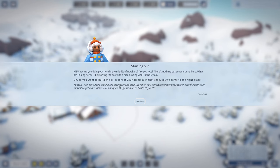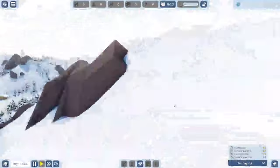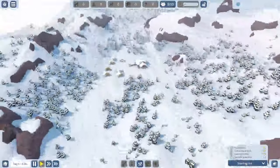A tutorial character greets me: 'Hi, what are you doing out here in the middle of nowhere? Are you lost?' She explains that to build the ski resort of your dreams, you should take a trip around the mountain and study its relief. You can hover your cursor over entries in the list to get more information, or open the game help indicated by a question mark. The controls are pretty standard for this type of game.